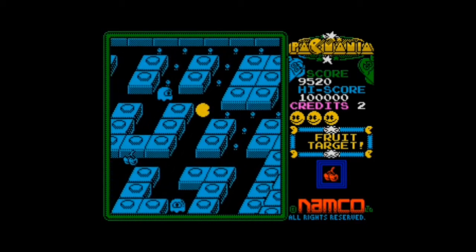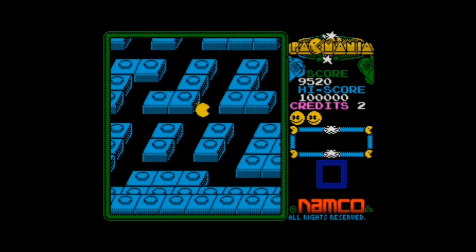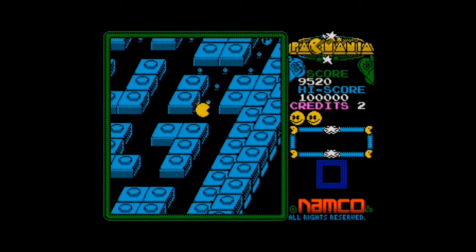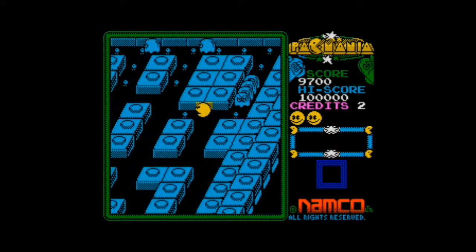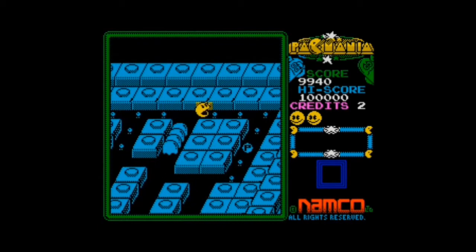But yes, this is Pac-Mania on the ZX Spectrum. Collision detection is a bit awkward as well. You seem to be able to outrun the ghosts going left and right, as I said, but going up and down it seems to be the same speed. I'm sure that wasn't intended, and then we see four ghosts all in a row there — not sure that should be happening.